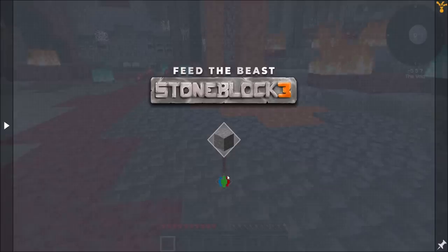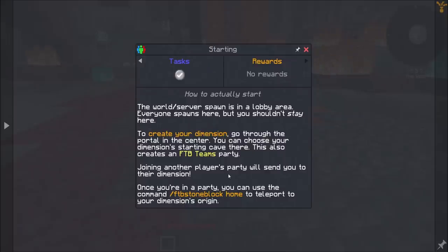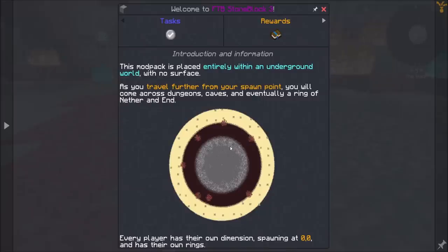You can teleport to another player by using the TPA command. The world and server spawn is a lobby area - everyone spawns here but you shouldn't stay here. To create your dimension, go through the portal in the center. You can choose your dimension starting cave there. This also creates an FTB Teams party - joining another player's party will send you to their dimension. Once you're in a party, you can use the command to teleport to your dimension's origin. Sweet, that's neat.